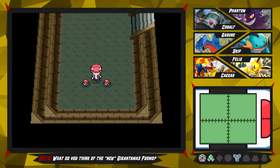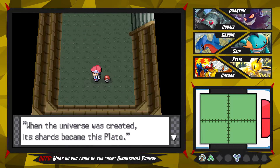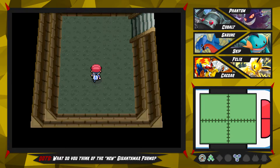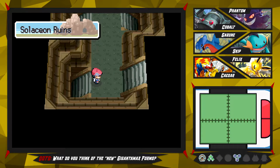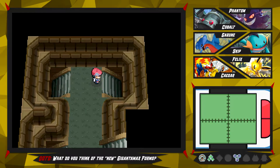We find the HM for Defog - there is the HM, which is just useless. We also find an Iron Plate which is pretty cool, and last but not least is the Twisted Spoon - we can actually go ahead and give that to Bronzong maybe. But I didn't encounter any wild Pokémon - that's kind of weird. Did I miss something? I honestly don't know why I'm not encountering any Pokémon. Can't I encounter Pokémon in here?